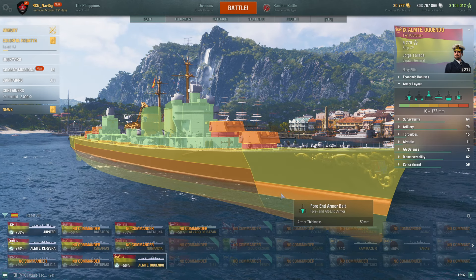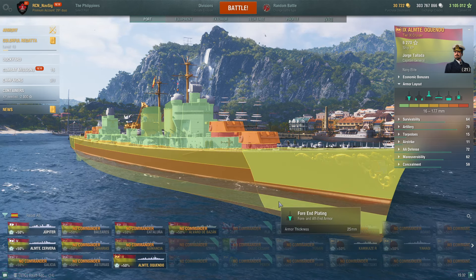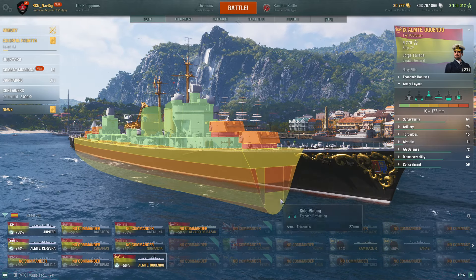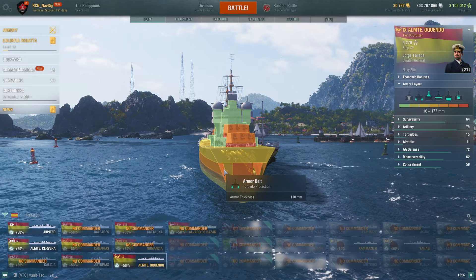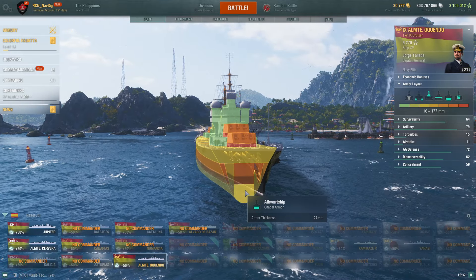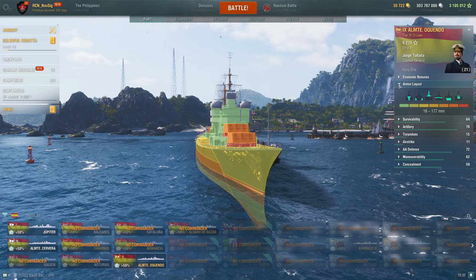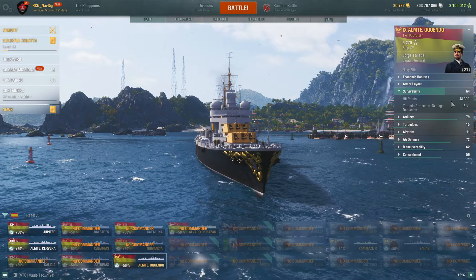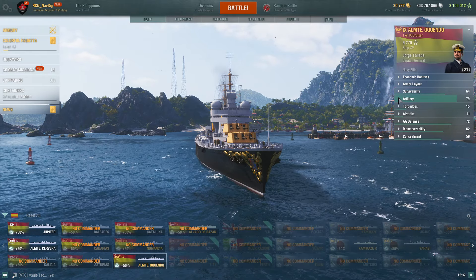Looking at the armor layout: not bad — 25mm, 350 here. Over here you still have 40, but 100 at the top, and 25 at the bottom. That's not too bad — 140 and 110. However, even a tier 7 battleship — do not give this thing a broadside. You'll get killed. Survivability is pretty decent at 48,300 HP. Decent torpedo protection too.